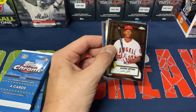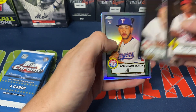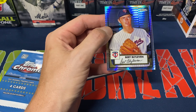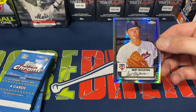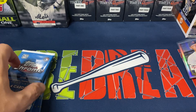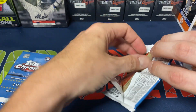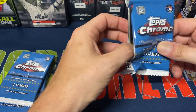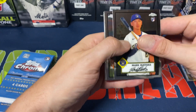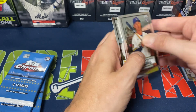Pack three: we get Justin Upton, and looks like we get our first Prism Refractor. We got Upton, Hal Newhouser, Anderson Tejada — a regular silver refractor rookie — and Bert Blyleven is our Prism. Not a horrible name to get. Pack four: Mark Mathias rookie, Tony Gwynn, Joe Torre, and Gregory Polanco.